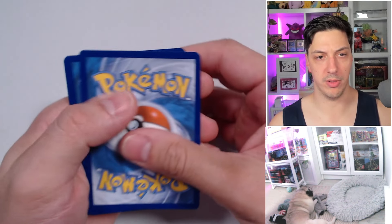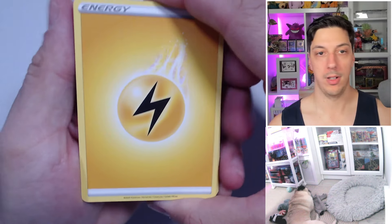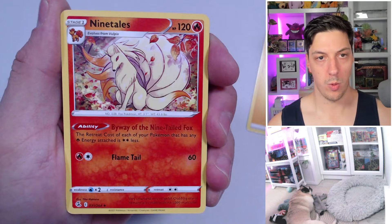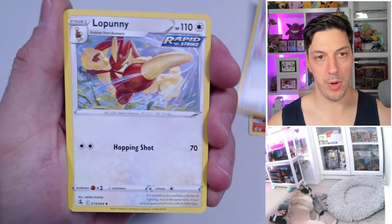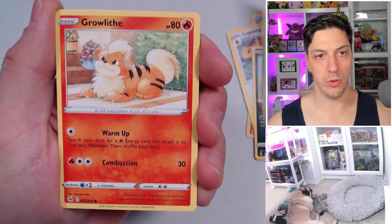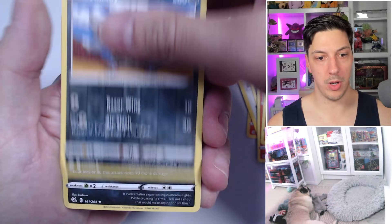That was a bad rip. All right, the lightest pack first — it's a Sword and Shield era so it's a four-card trick, not to be confused with Scarlet and Violet. Nine Tails, Farewell Bell, Lopunny, Zigzagoon, Mankey, Clauncher, Growlithe, Stufful, reverse Volaby. The green holographic — lightest pack was a dud. It was a holographic though, to be fair.